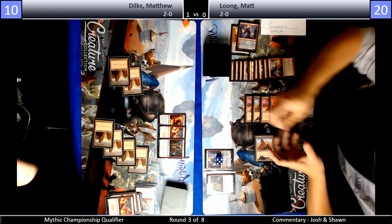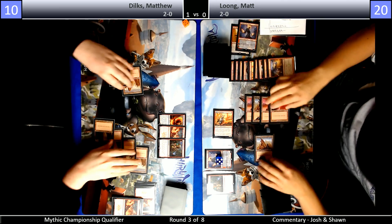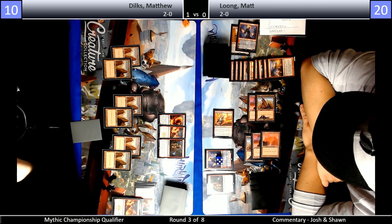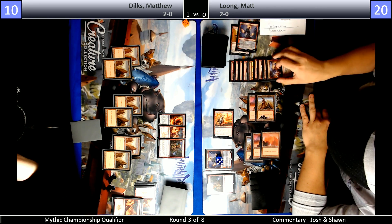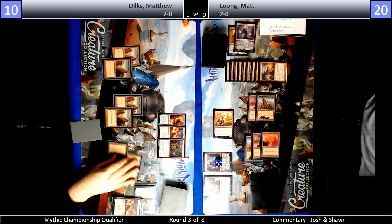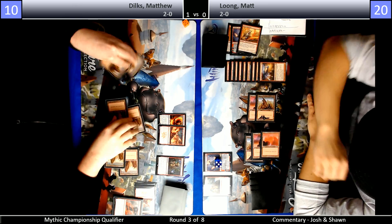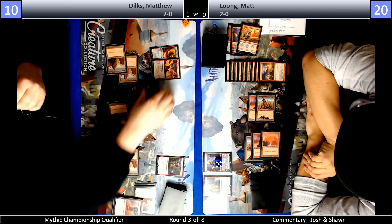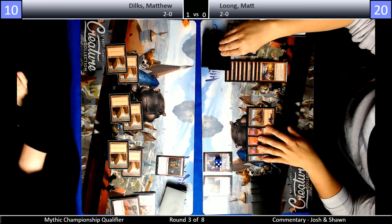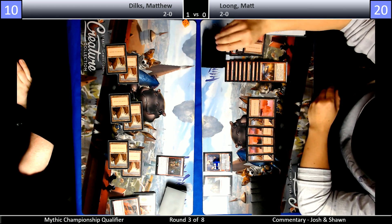Dilks probably just has to play Frenzy here — that's the only card that can ever catch him up from this spot. Dilks agrees. That feels bad. His one Light Up the Stage turned into a Phoenix and a Light Up the Stage, which turned into another Light Up the Stage and an Experimental Frenzy. So all of that was just to get the Frenzy up. When Chandra and Frenzy are in play, the common play pattern is to cast whatever cards you can off Frenzy, and as soon as you hit another land you've already played, clear it off with Chandra. Or if you hit something that's four mana — like if you're on eight mana and the first card you see is a Frenzy, maybe you just want to exile that Frenzy with Chandra so you don't have to spend four mana on it.